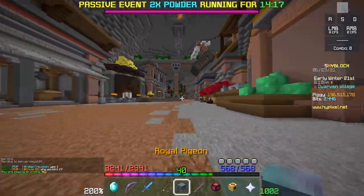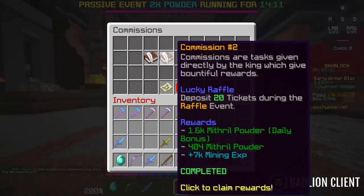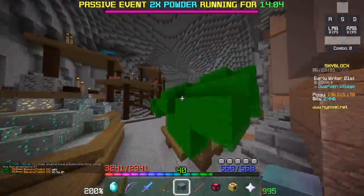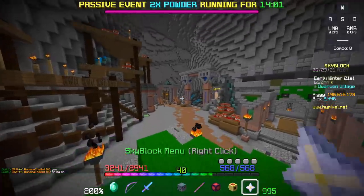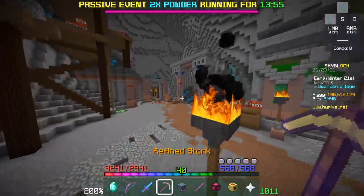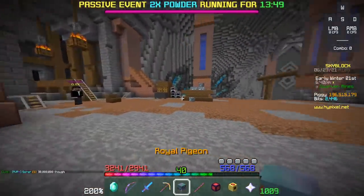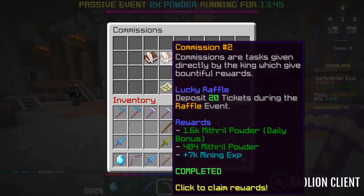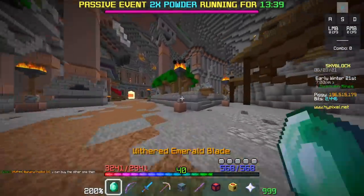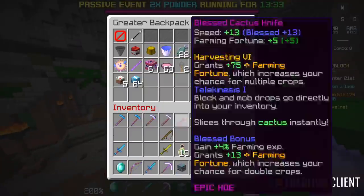Here's a suggestion for the Dwarven Mines. If you make it to 500 commissions, you unlock the Royal Pigeon, which lets you talk to emissaries without going to them. But there's a strategy to get more mining XP when redeeming quests — right-clicking with a Refined Stonk on the NPC. The pigeon unfortunately makes it so you can't do that. However, if you're fast enough, you can swap to the stonk and still redeem for extra XP. If the lobby is laggy, it might be easier; otherwise, just go to the NPC.